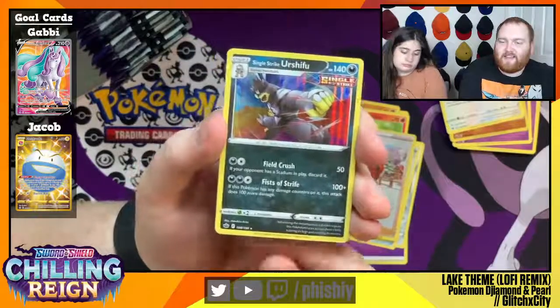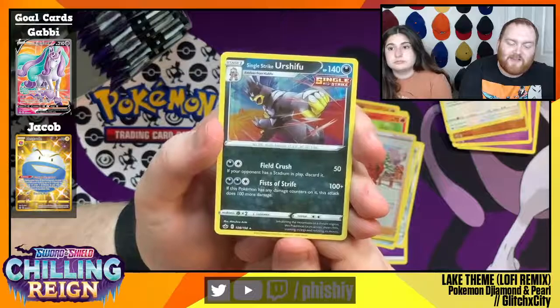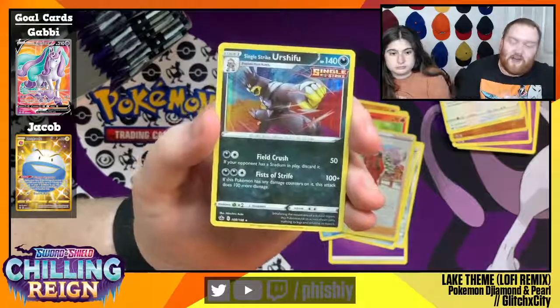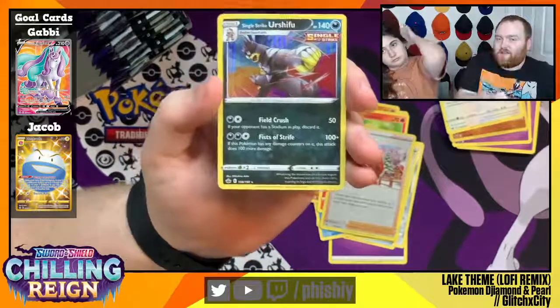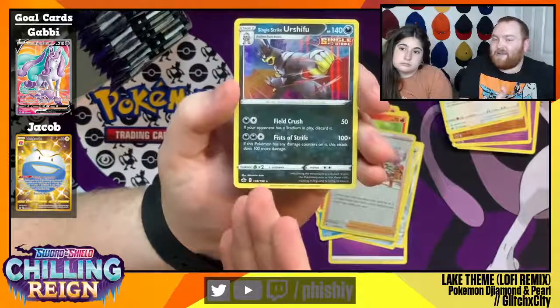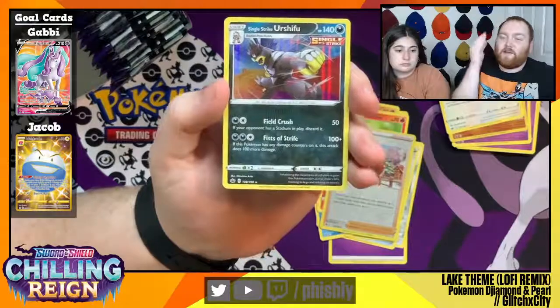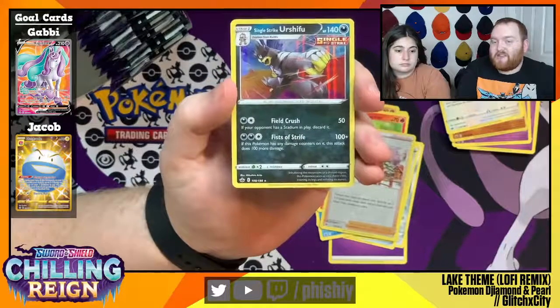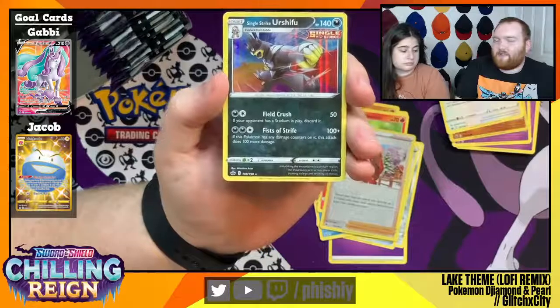I really like this Fists of Strife attack. If this Pokémon has any damage counters on it, this attack does an extra 100 damage. Often you're going to have damage counters on it because you're going to use Houndoom to accelerate Single Strike energy from the deck onto this bad boy, which then adds 20 damage counters to it. So just even if you only do that once, you're doing 220 damage with his Fists of Strife attack, which is super awesome for that Single Strike Pokémon.